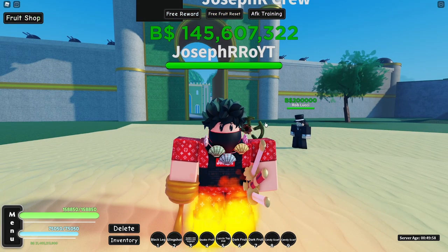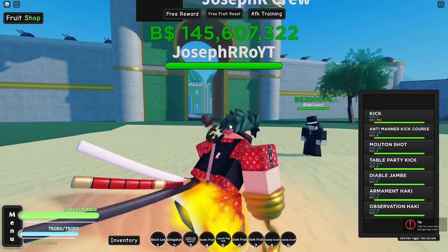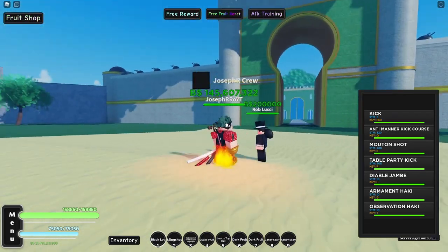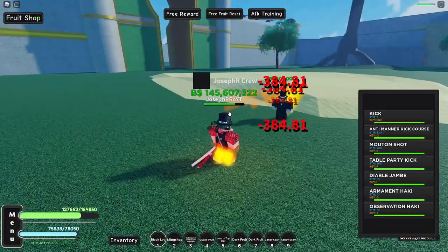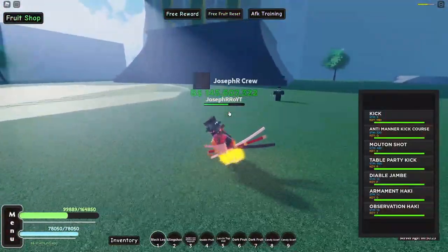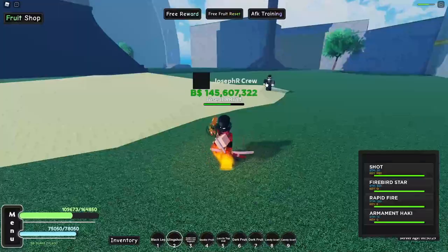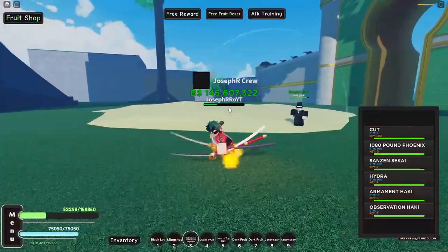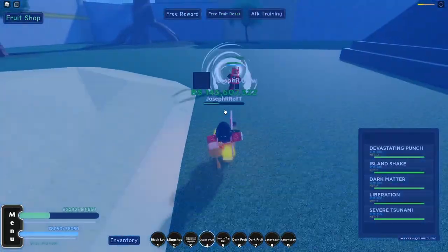Let's see the difference in melee, gun, sword, and fruit. First, without hat, melee hits 7,000. With the Lucci hat, it definitely boosts our melee. The slingshot shows the same amount. Sword hits 9,028 — same amount with and without the hat.